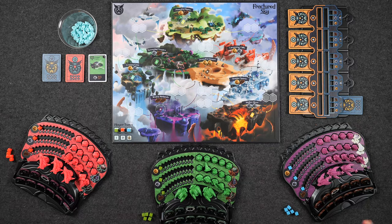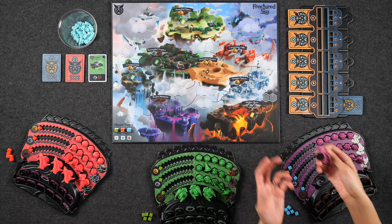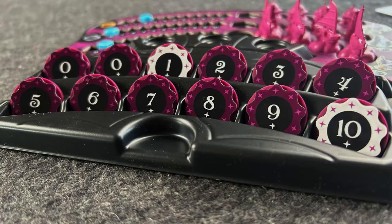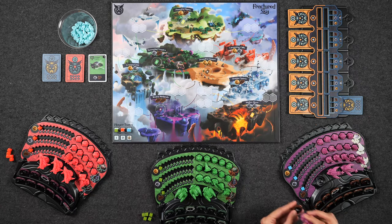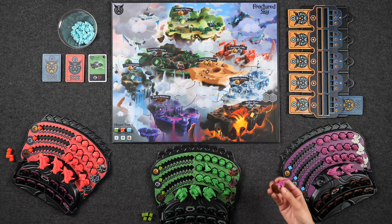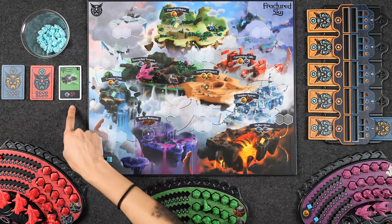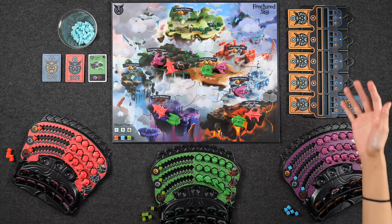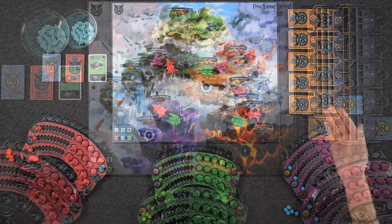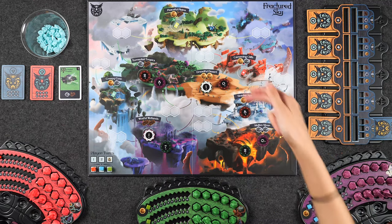Each player has their own three starships, and at the bottom of each starship is a magnet, because we each also have magnetic tokens that are numbered from zero to ten. Each round, each player is going to put out all three of their starships by connecting a starship to one of the numbered tokens secretly and then placing it in one of the locations on the board — for example, maybe in torrential tropics because that is a location that's definitely getting a starfall. At the end of the round, we would reveal all of the power tokens beneath each of our airships and see who won each location.